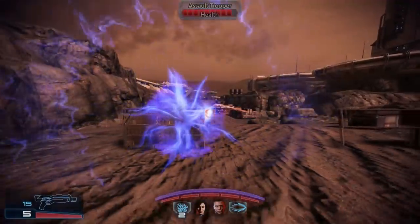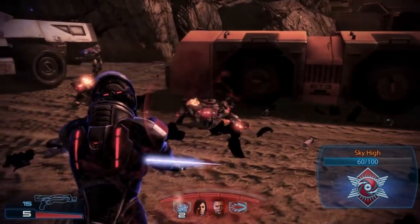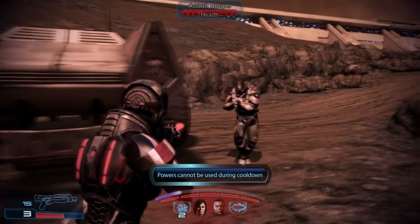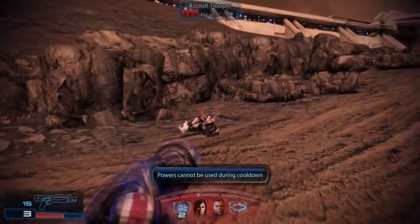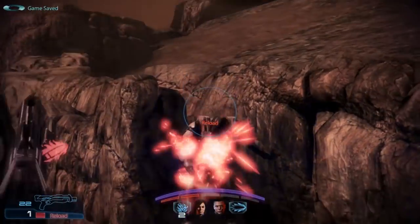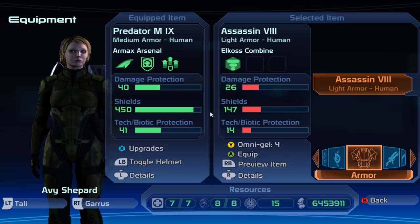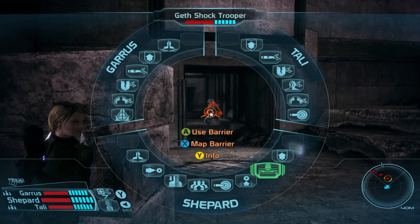The Vanguard is a close combat specialist — biotic warriors who combine biotic attacks and weapons to take down opponents. Usually the first into battle, Vanguards are feared for their high risk, high reward combat style, closing quickly on enemies and destroying them at close range. Specializing in shotguns and pistols, they have access to a range of biotic abilities designed to disorientate and weaken their enemies. To complement this high risk combat style, Vanguards can equip medium armor and use Barrier to supplement their survivability.